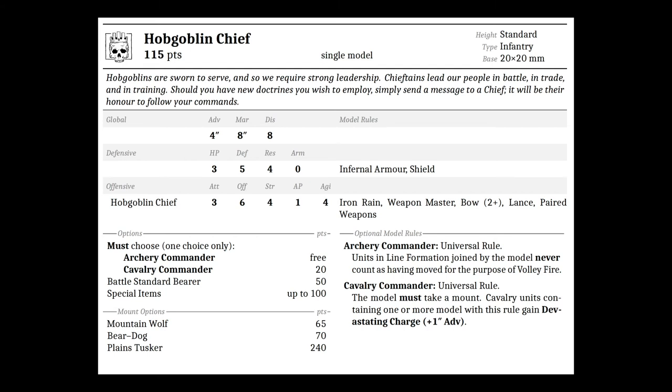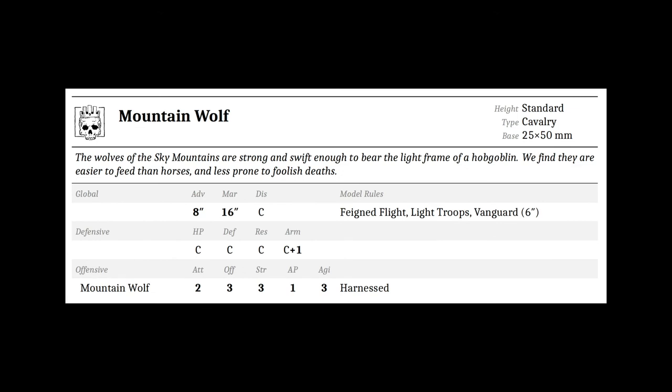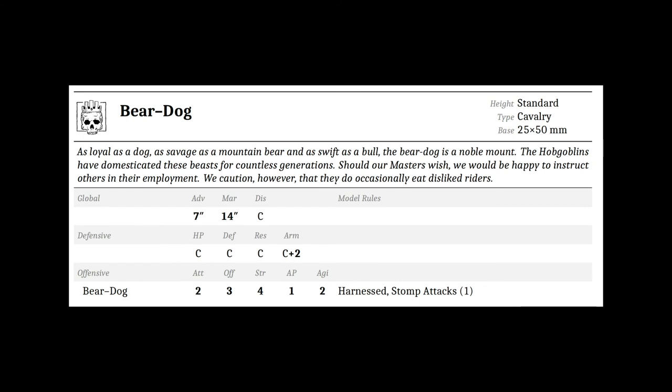Now let's talk about the mounts. Mountain wolves are standard cavalry on 25x50 millimeter bases that give advance 8, march 16, and a plus one armor bonus, with attacks 2, offense 3, strength 3, AP 1, and agility 3. They also give faint flight, light troops, and vanguard 6 inches.